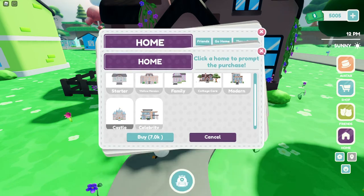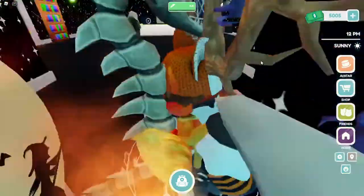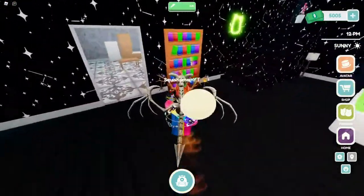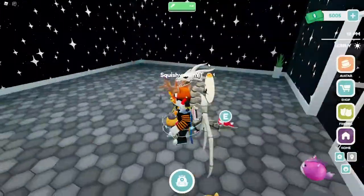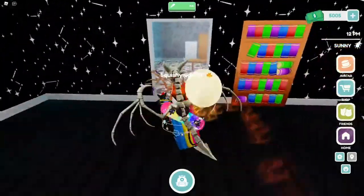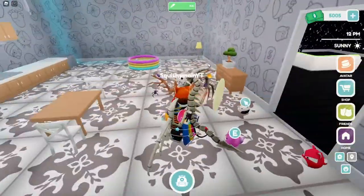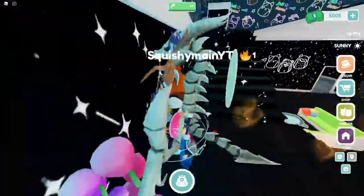I kind of want the castle. I have almost 7k right now, but I want to get some more Squishmallows, especially since they just added some. I got the bookshelf and some other items I didn't have before. I added some stuff to the walls and whatever. I got the pool that was like a percent off or something.